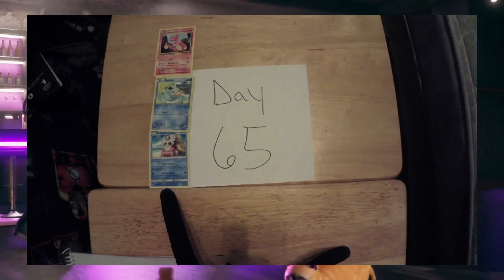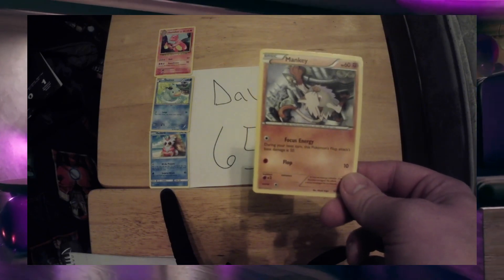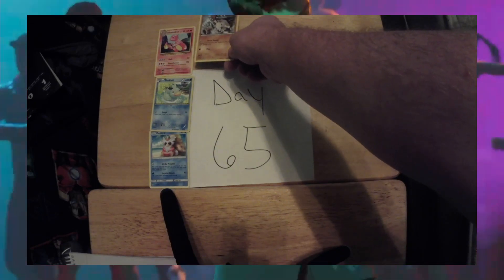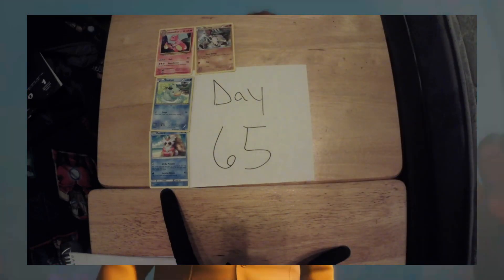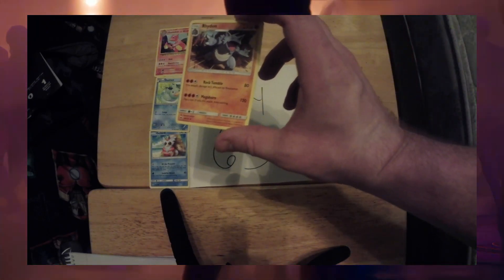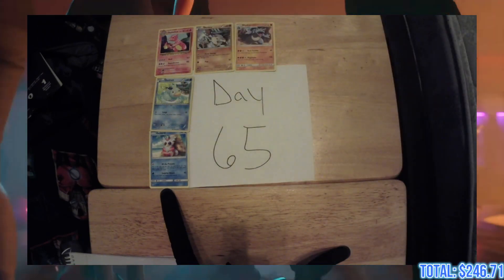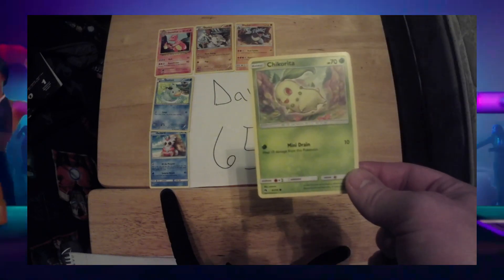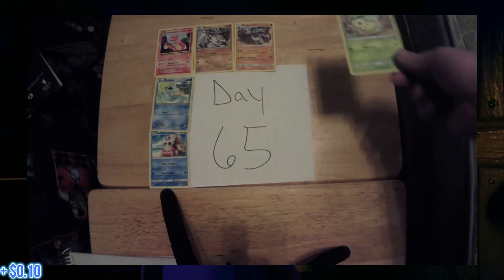Next up on the list, we've got ourselves a Mankey, 52 out of 114, current value 25 cents. Next up, we have ourselves a Rhydon, 66 out of 147, currently valued at 18 cents. Next on our list today, we have a Chikorita, 6 out of 214, current value 10 cents.